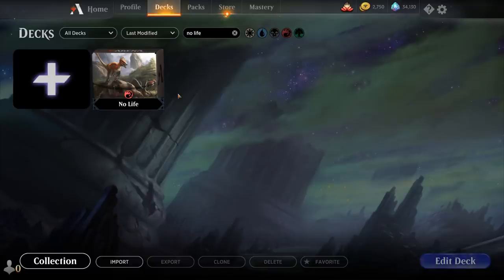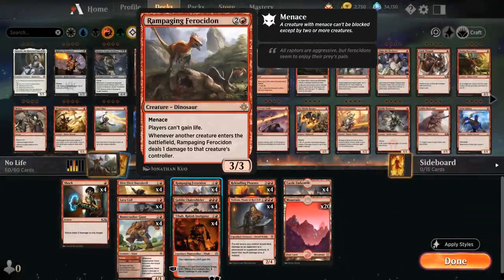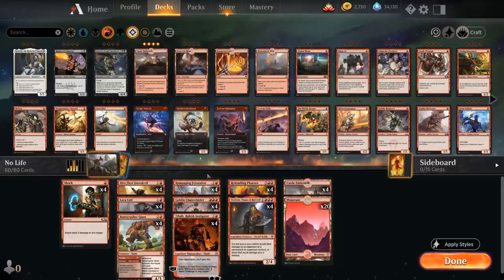Hello and welcome to another Magic Arena gameplay video. Today we're taking a look at another Historic deck, and as voted on by my supporters on Patreon, we're taking a look at a red midrange deck titled 'No Life,' playing four copies of Rampaging Ferocidon as well as four copies of Tibalt, the Rackish Instigator, which both prevent the opponent from gaining life.